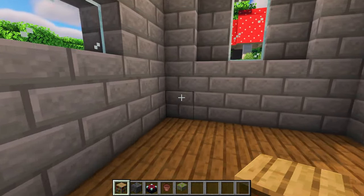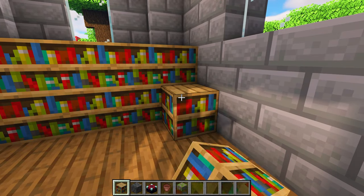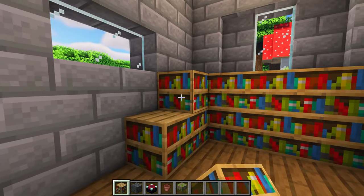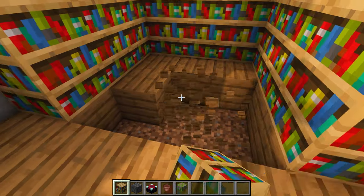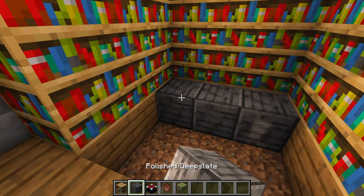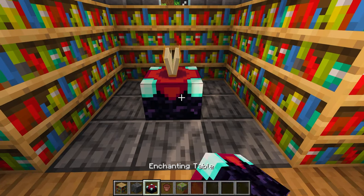Fill the back wall with two rows of bookshelves, then extend the bookshelves three more blocks on both sides. Replace the floor inside of the bookshelves with polished deep slate. In the middle, add your enchanting table.